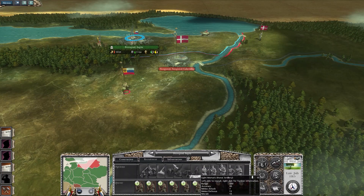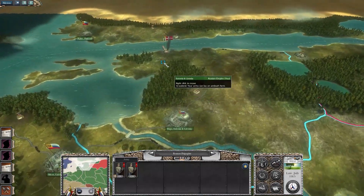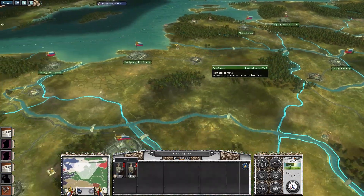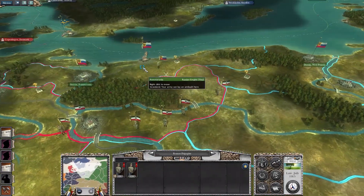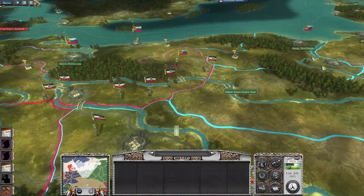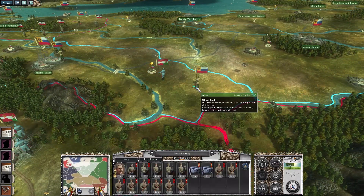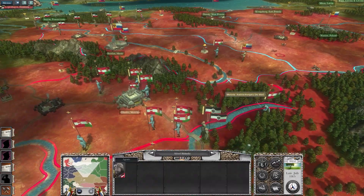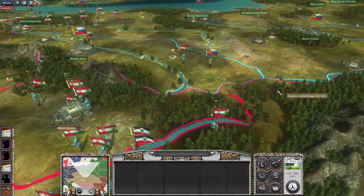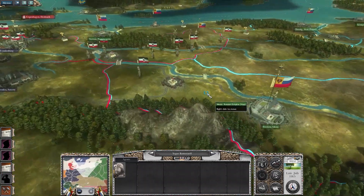Okay, we're going to be taking back that settlement in Novograd in a little bit. Austria-Hungary is moving in. Wait — this is German Empire? Interesting. Wow, they're really moving up.